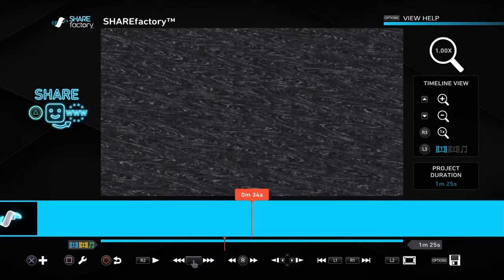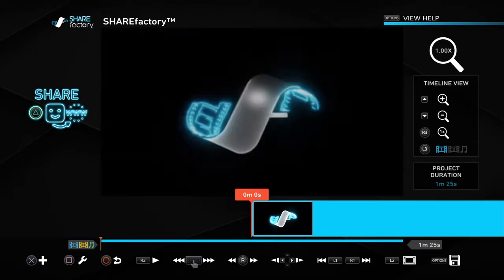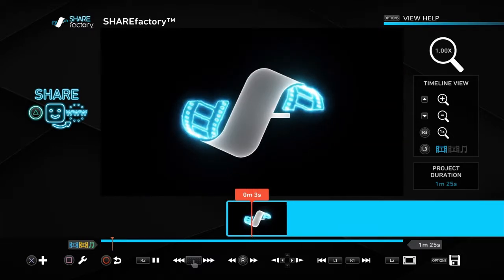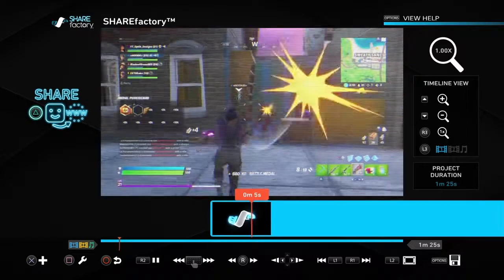By clicking the Triangle button on the top left you can see the Share option on the website. You can test it out and see how it works.